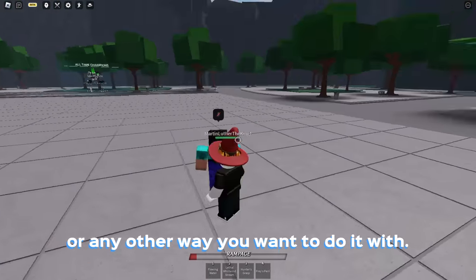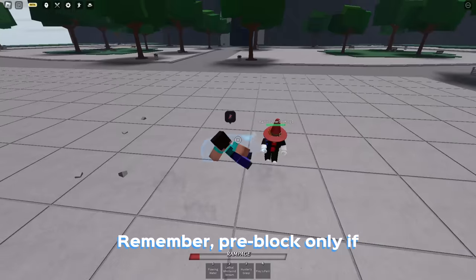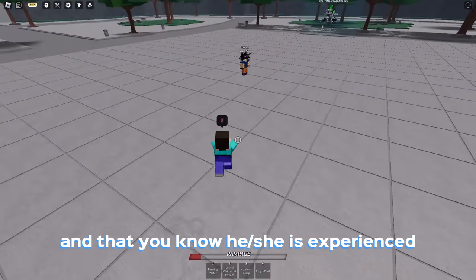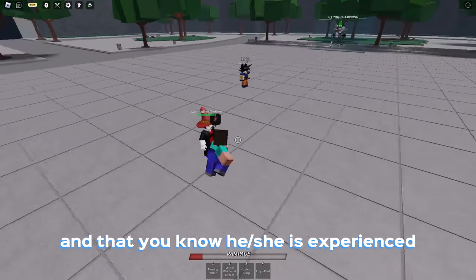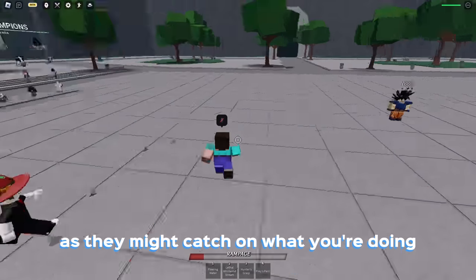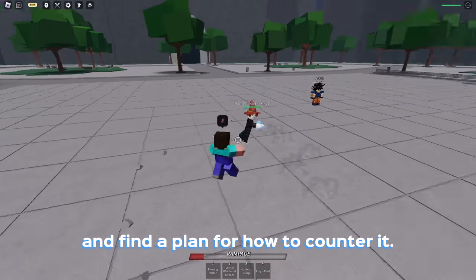Try to practice this with a friend or any other way you want. Remember, pre-block only if you know a bit of your opponent's playing pattern and that you know they are experienced enough to know how to side dash. Don't do this frequently, as they might catch on to what you're doing and find a way to counter it.